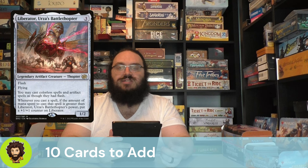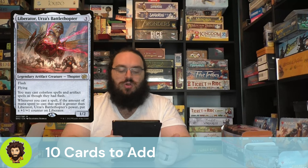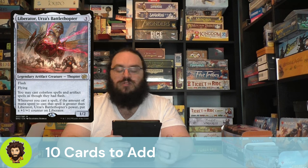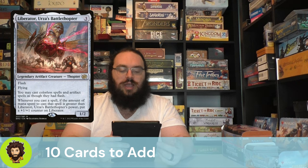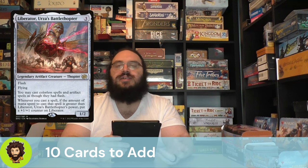Last of the additions is Liberator, Urza's Battle Thopter — a flashable 1/2 flyer for three. It lets you cast colorless spells and artifacts as though they had flash, which really lets you cheat out a lot of Eldrazi power on opponents' turns. Whenever you cast a spell that costs more than Liberator's current power, he gets a little bigger. We're mainly here for that flash ability though.